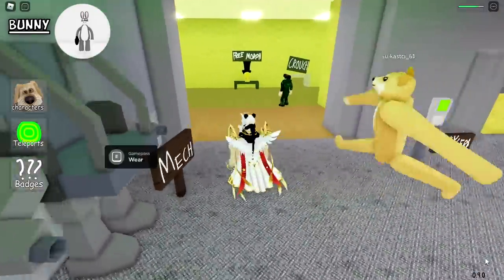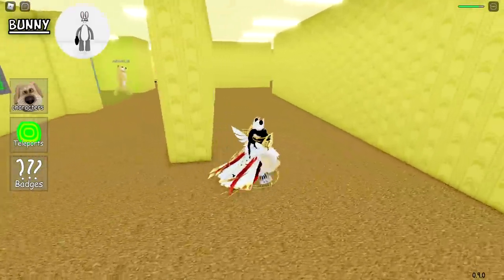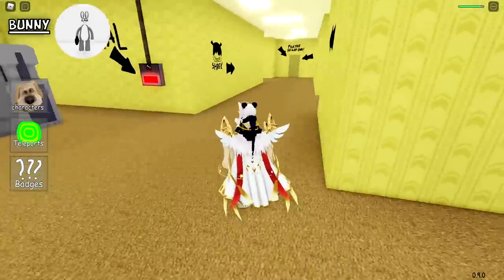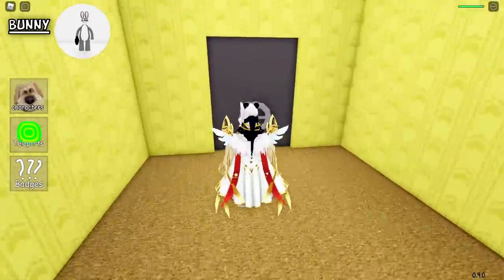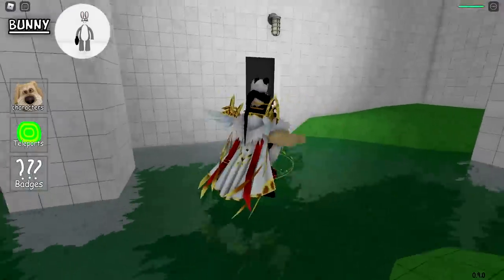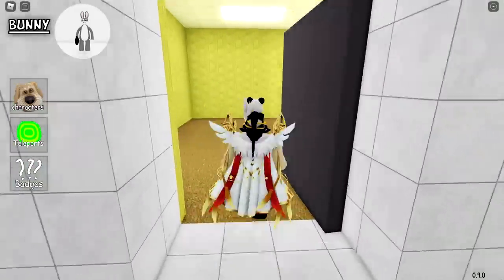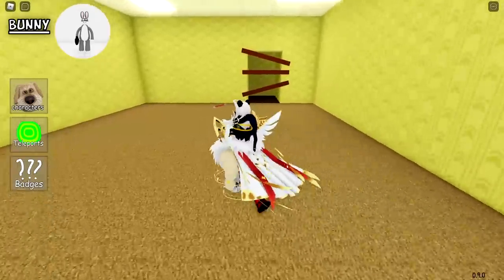For our next morph, we're going to Shrek's room on the right side of the Backrooms map. We go through the pool rooms, opening this door, then go to another door. And we're going to see Donkey in here, which is from the Shrek movie.